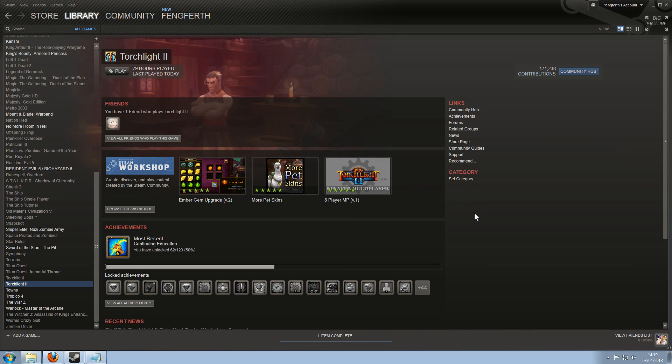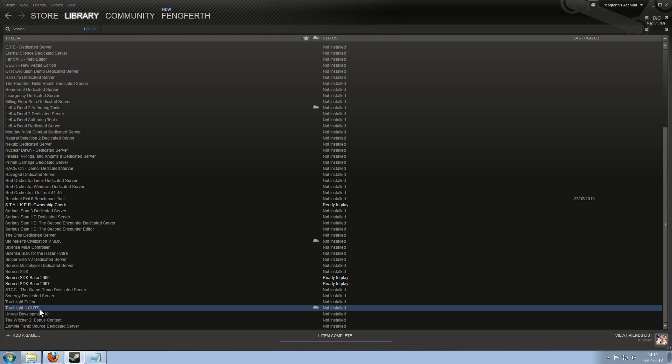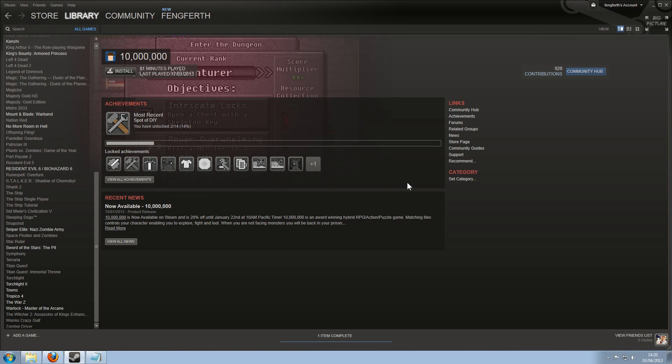That's pretty much it for the Steam version of Torchlight 2. While we're here, if you're interested in using GUTS and you have the Steam version and don't know how to download it — you go to Library, then go to Tools, and it's actually there: Torchlight 2 GUTS. You just need to install it and then you can do whatever you want — it's GUTS. There's also a wiki for GUTS which I'll link in the description, and that shows you how to basically use it. It's still in development, so give it a chance. Also be aware that because of these mods being integrated onto Steam Workshop, some of them are still a bit dodgy, so you will sometimes probably still get crashes regardless. Just bear that in mind.